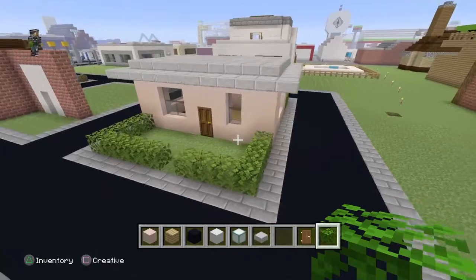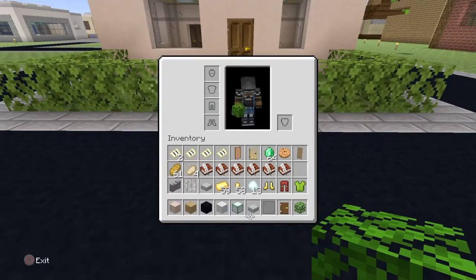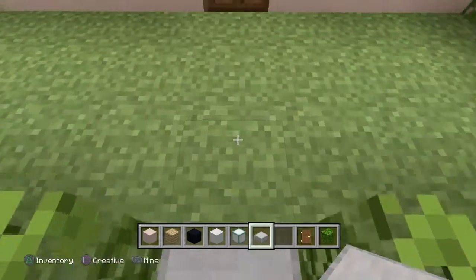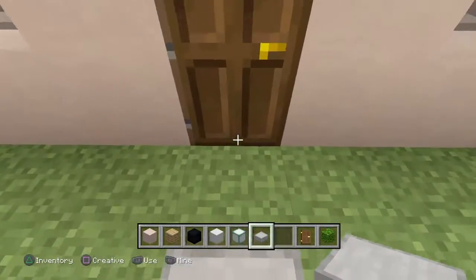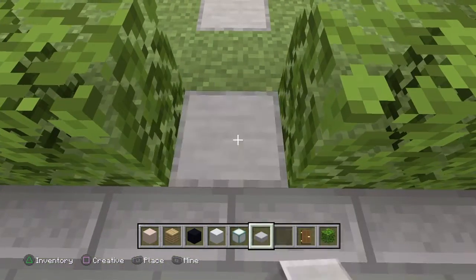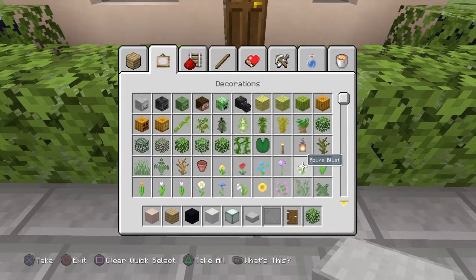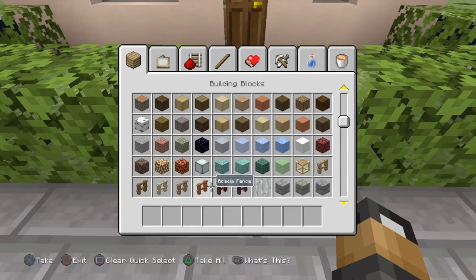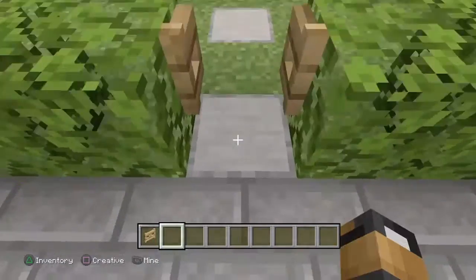It's a nice little bungalow. Now grab yourself some birch slabs — I'd recommend getting the full block version — and add in a little stepping stone pathway area. Then get yourself an oak wood fence and place it as a front gate entrance.